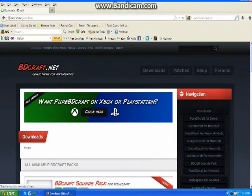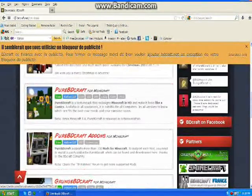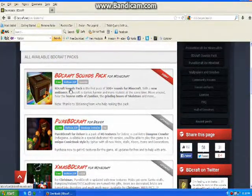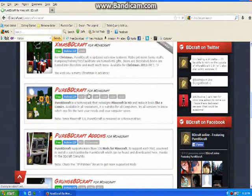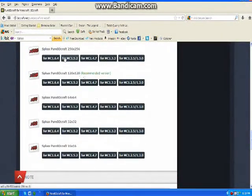I've also got a new mod for Technic. Just ignore the ads here. Go to this one and click on it. You click on what version you want — basically Technic Classic is 1.2.5. You'd pick whatever version you want: 256, 128, or 64. I'm gonna pick 64 since my laptop can't handle 128 or 256. So you click on the MC 1.2.5 slash 1.3.0.